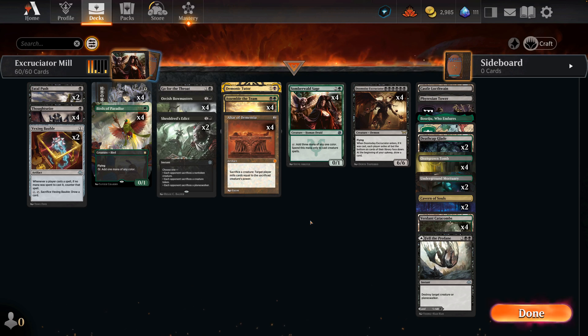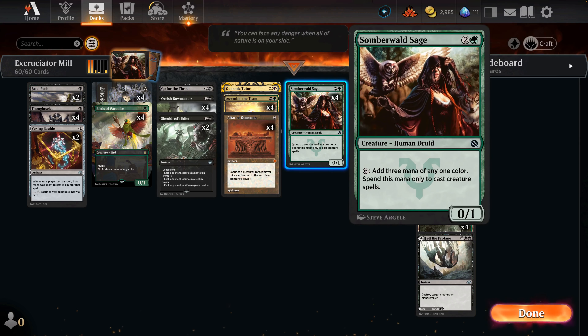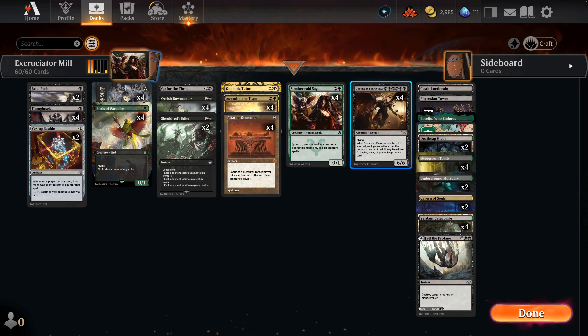They will die in their next draw phase. That's literally all we're trying to do. We basically need to have an Altar of Dementia and make six black mana. One good way to do that is with Somberwald Sage — for two and a green we're essentially getting a Black Lotus on a creature, but only for creature spells.